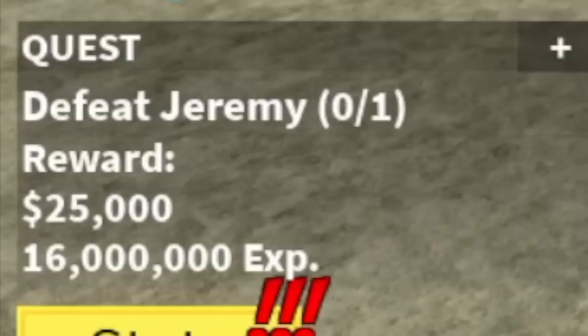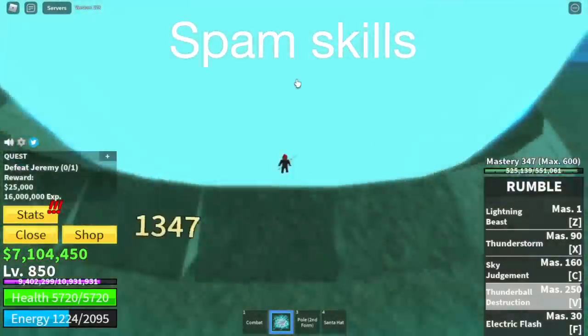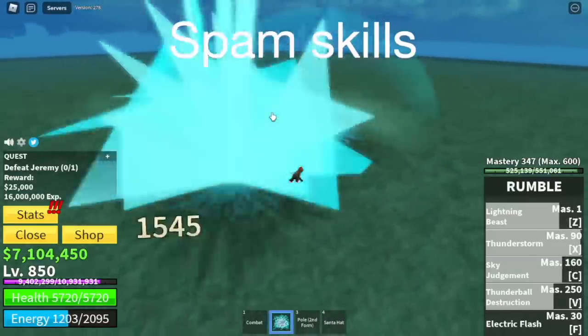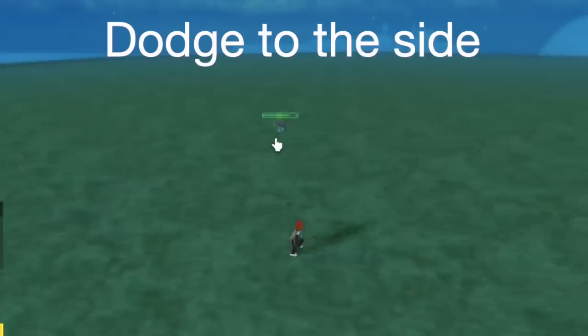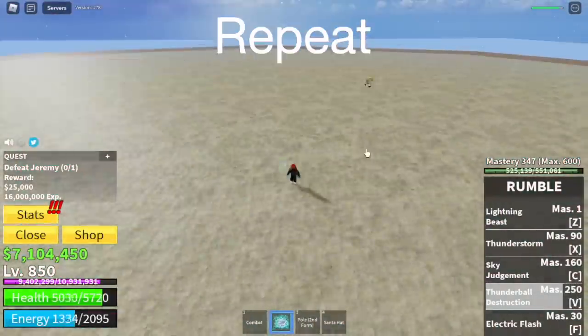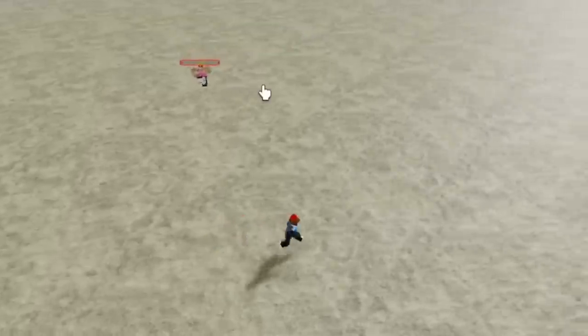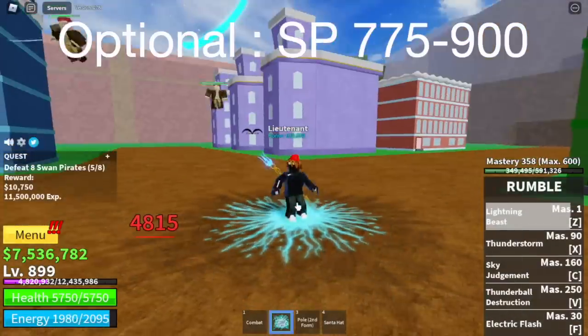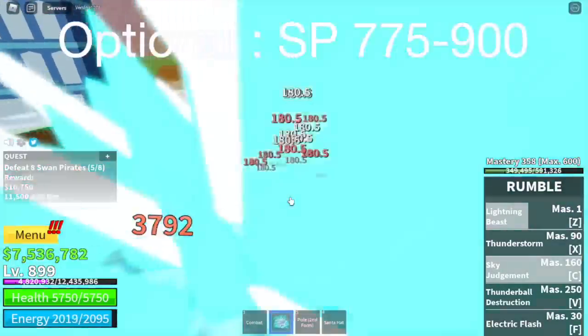At level 850, you can start defeating Jeremy. Just spam your skills and after that, dodge to the side — just repeat that pattern. For the easier way, just defeat Swan Pirates until you reach level 900.